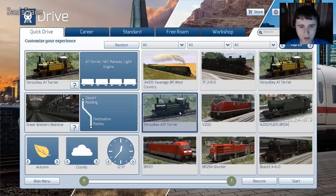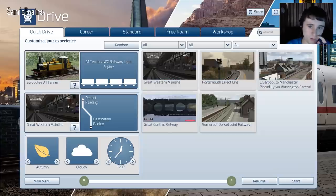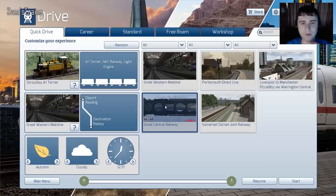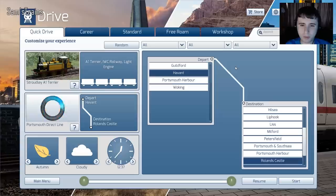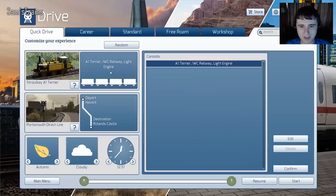So it looks like we've got the Improved Engine Green Terrier, or the Southern Engine, or Southern Green Terrier. I think we're going to try the Stroudly Improved Engine Green. I've got the Great Central Railway but unfortunately the assets are not complete for that one. So let's try the Portsmouth Direct Line — whatever that is, I don't know anything about it. I think it's a modern line but who cares. It's a light engine so we need to add some stuff.